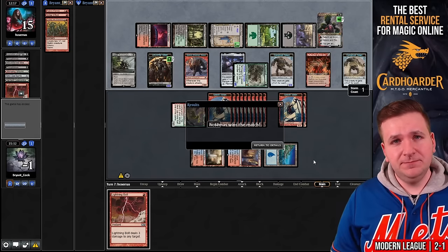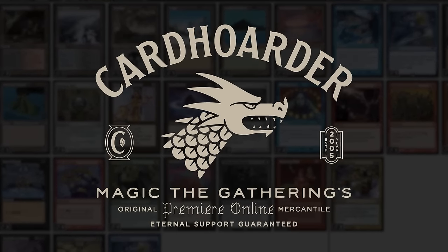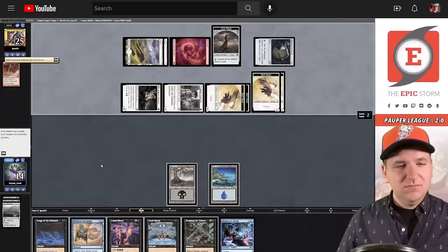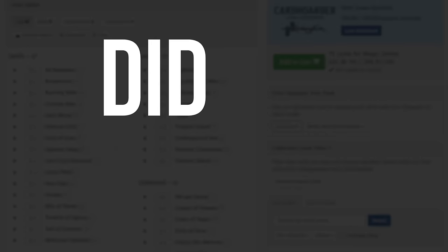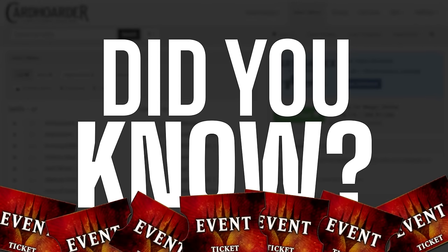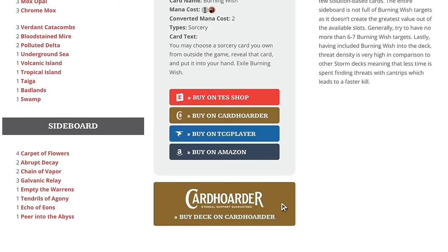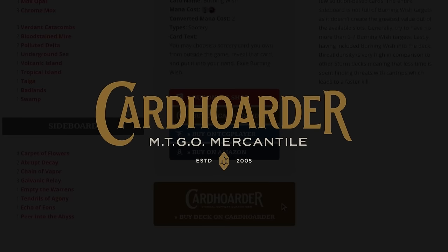With Card Hoarder, renting your favorite combo deck has never been easier. There isn't a more affordable solution for Magic Online. Want to play the deck in this video? Check out the pinned comment below to easily rent the deck from Card Hoarder. Did you know you can rent the Epic Storm from Card Hoarder for as little as 7 tickets a week? We've made it simple by including a button to rent the entire deck at theepicstorm.com/decklist.